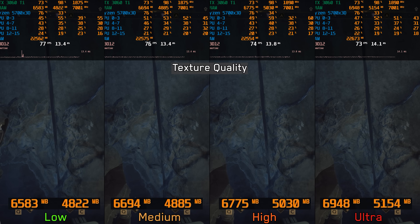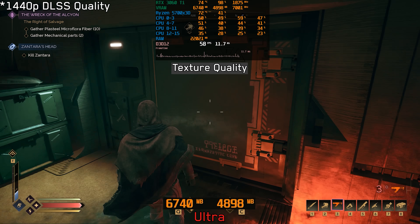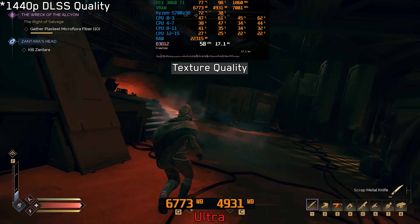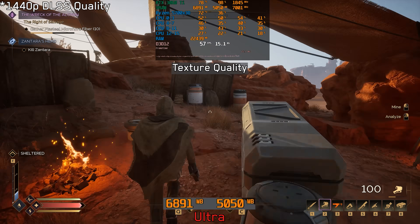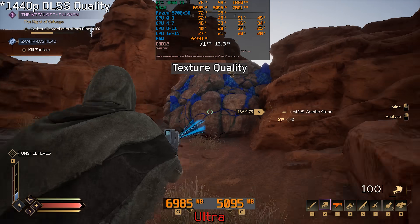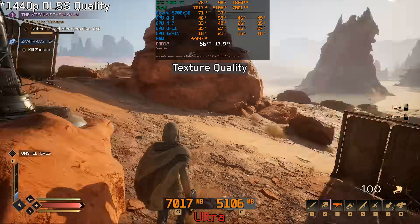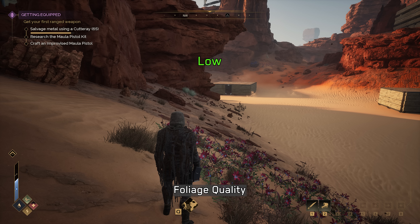Moving on to Texture Quality: there is a noticeable improvement in texture resolution when going up to high and ultra, with ultra coming at a significant cost in VRAM usage. Overall the game is fairly efficient with VRAM, and even 8 GB should be enough for ultra textures at upscaled 1440p. But as a safer choice, I recommend sticking with high if you are using an 8 GB GPU.